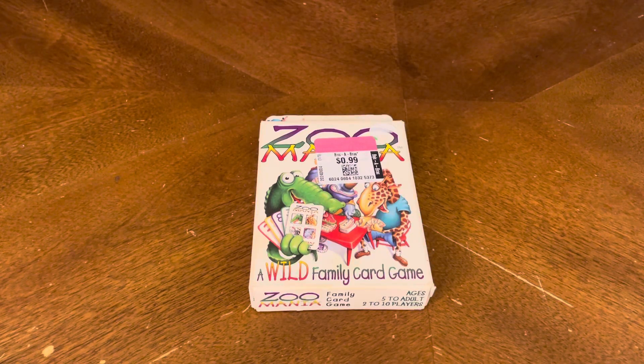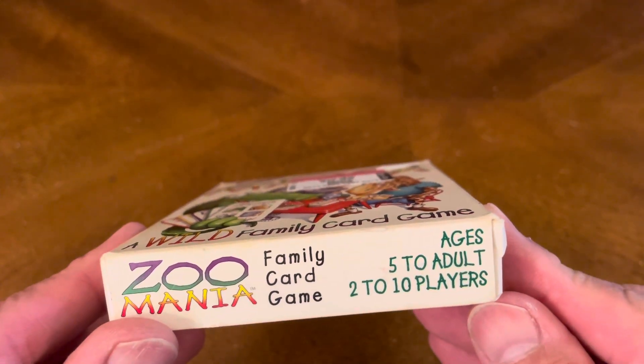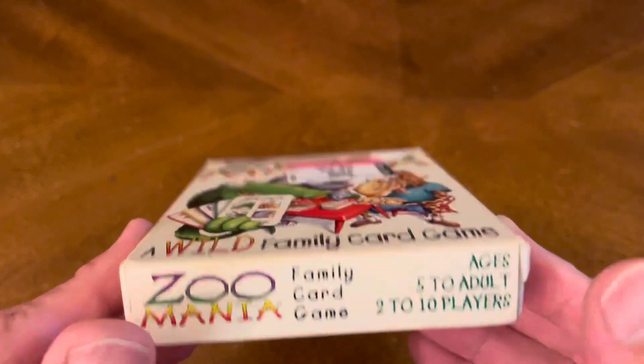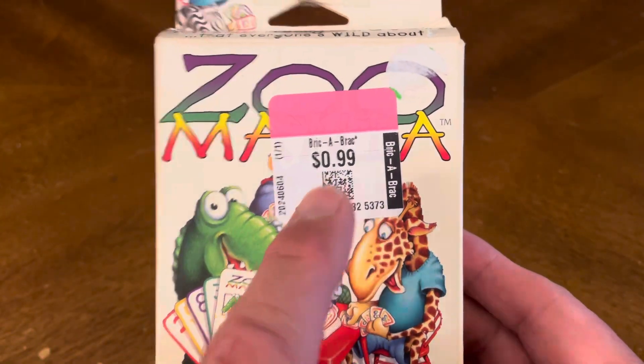Thank you for joining me for yet another unboxing video, and today we have yet another budget store find. This time it's Zoo Mania, a wild family card game. Ages 5 to adult for 2 to 10 players. Picked it up for 99 cents at 50% off.